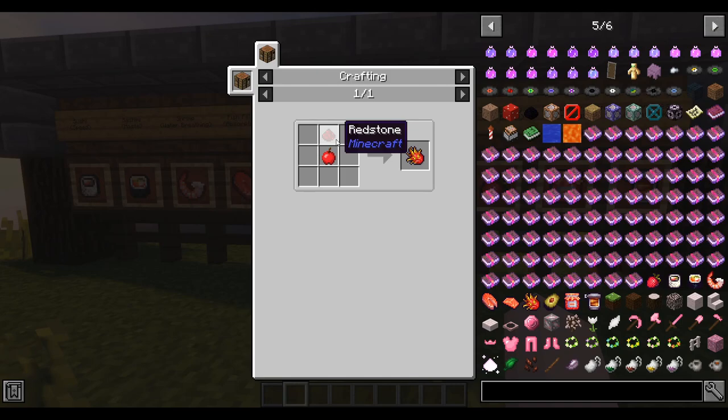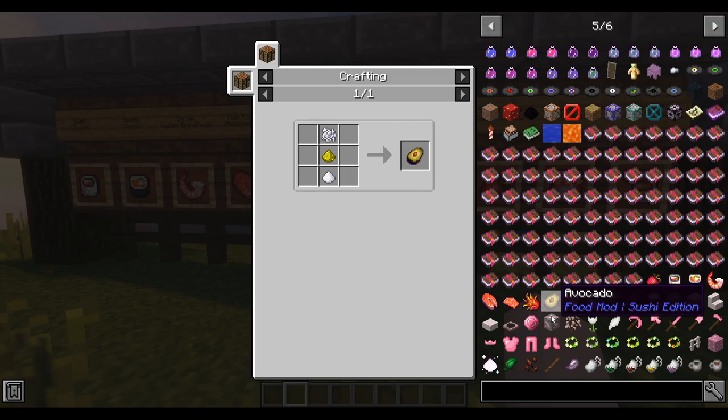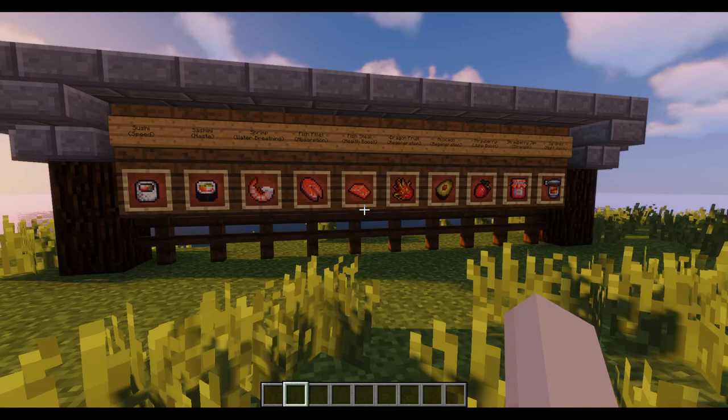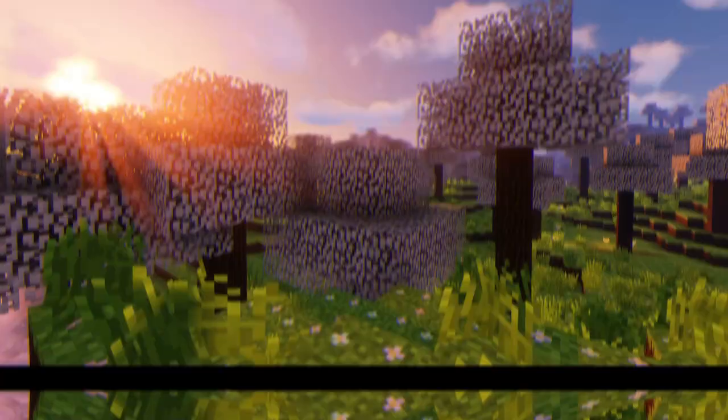For dragon fruit, you need an apple and redstone. For avocado, you need one piece of glowstone dust, sugar, and bone meal. For strawberry jam, you need two strawberries from this mod with one glass bottle. And finally, for sardines, you need any type of fish alongside one iron ingot. It's just a really cute mod to have in your game.